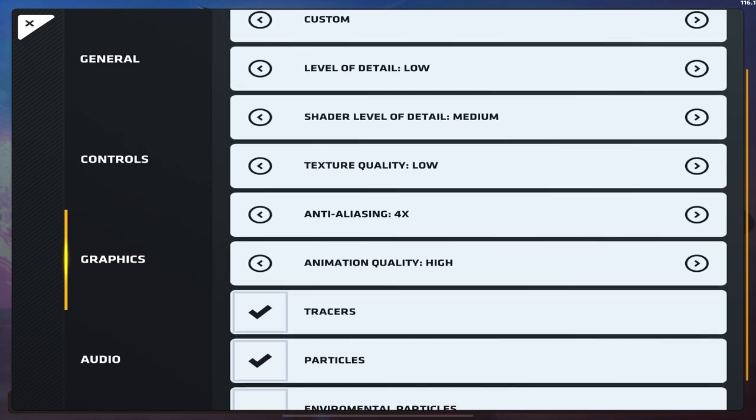Anti-aliasing — I honestly don't notice a difference, but if I keep dropping frames I'll probably stop using it. Animation quality — I'm not sure exactly what it does, but I assume it helps with the movement of character models. If that's inaccurate, I'm not sure why I have it on high.